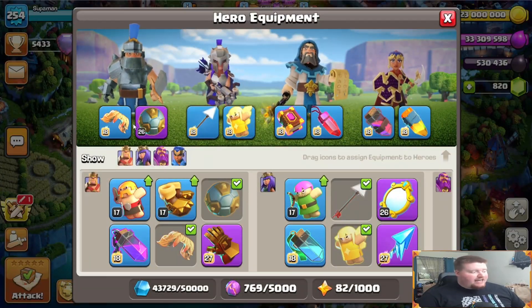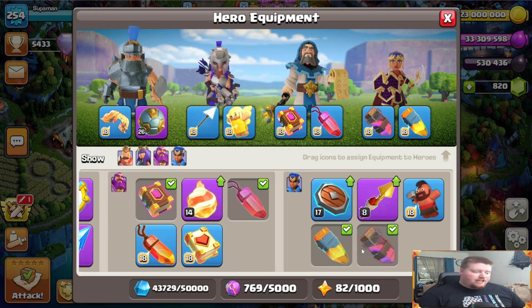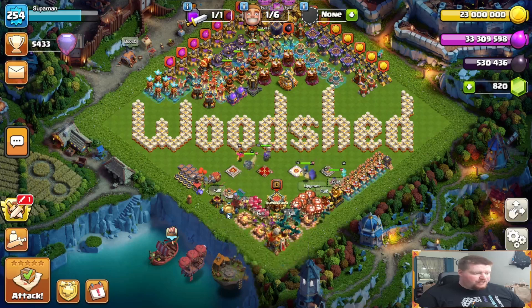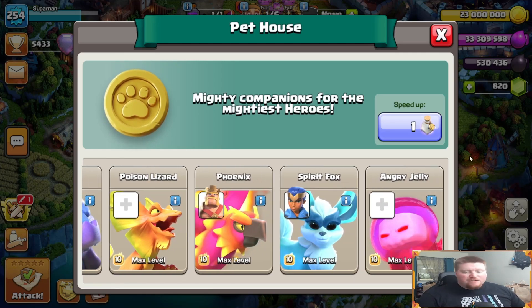For hero equipment: vamp stash and spiky ball on the queen; giant arrow and healer puppet on the warden; rage gem and eternal tome on the warden - this one is interchangeable, you could use a life gem, fireball, or healing tome. The royal gem is kind of necessary for the royal champion in my opinion. You can use the haste vial or hog puppet - personal preference. As for pets: unicorn on the queen, Diggy on the warden, Phoenix on my king, and spirit fox on my royal champion.